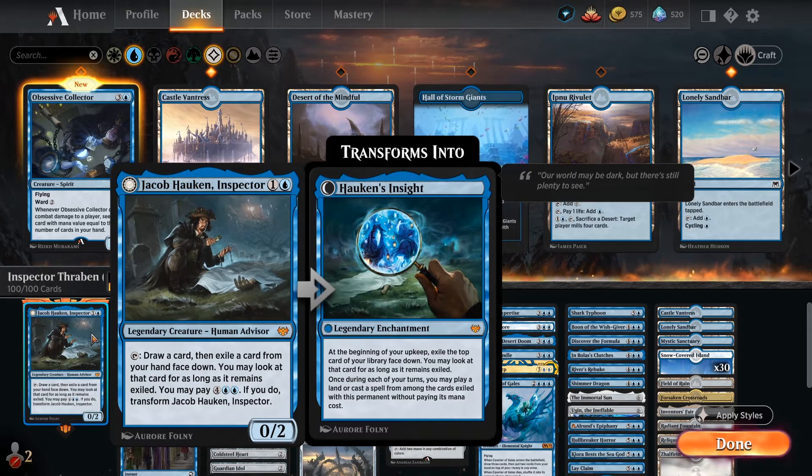At the beginning of your upkeep, exile the top card of your library face down. You may look at that card for as long as it remains exiled, and once during each of your turns, you may play a land or cast a spell from among the cards exiled with this permanent without paying its mana cost. So the reason why I say this plays quite similar to Jodah is there's two ways that you could play this card.